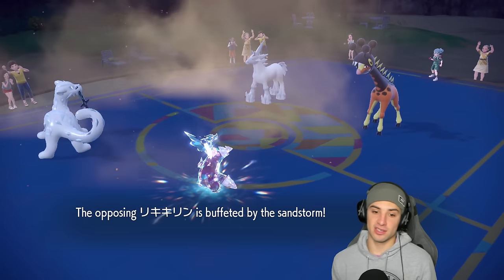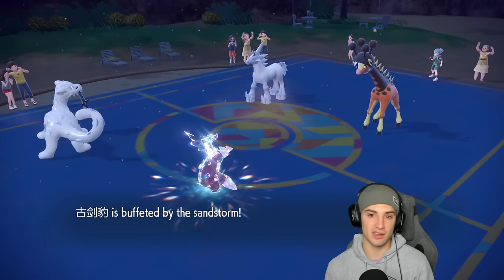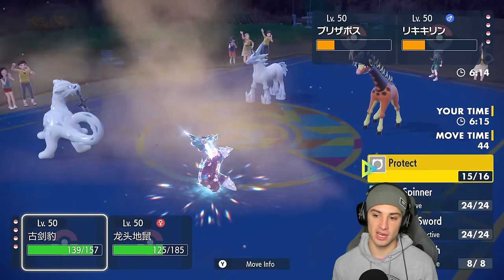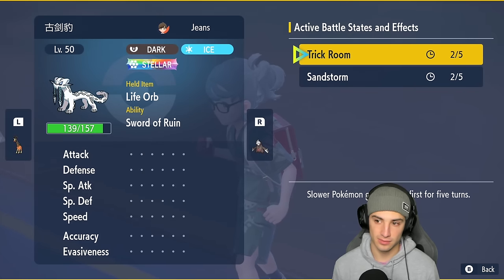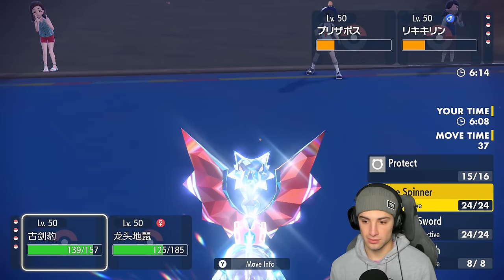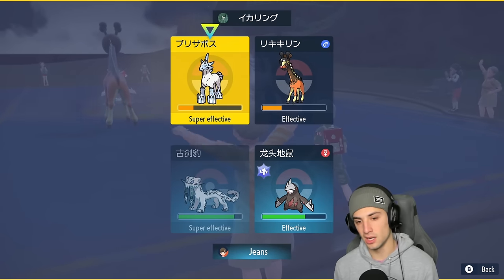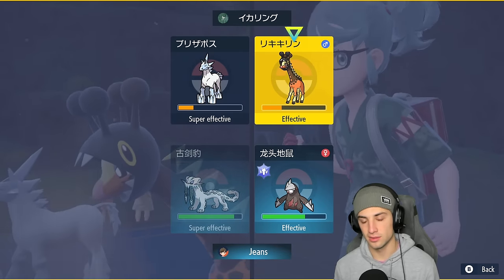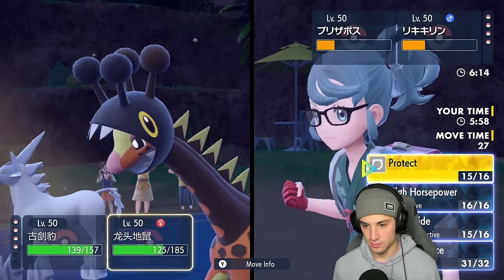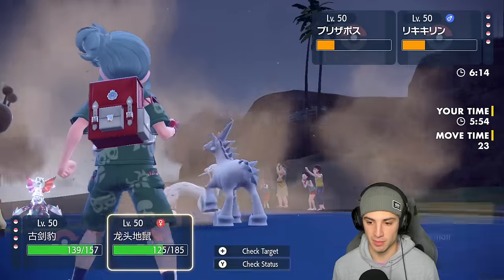Buff is flying around. Now's a good time to Protect Excadrill again and look to get rid of Frigibax first. Two turns left in Trick Room. I'd rather get rid of Frigibax — Ice Spinner should definitely rip into it, then Protect Excadrill to waste out turns.